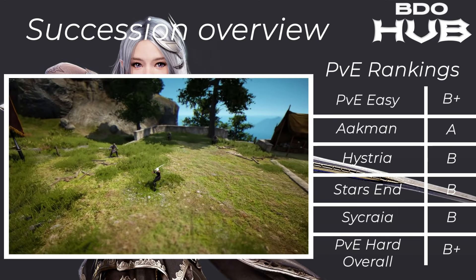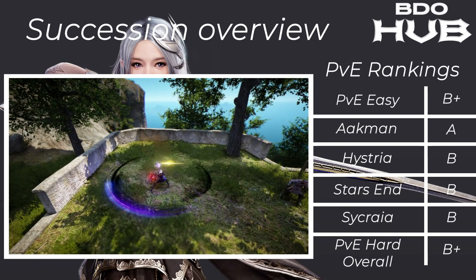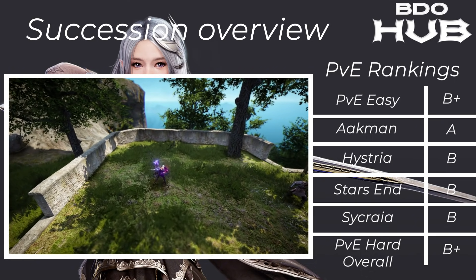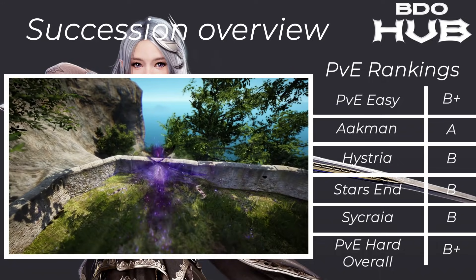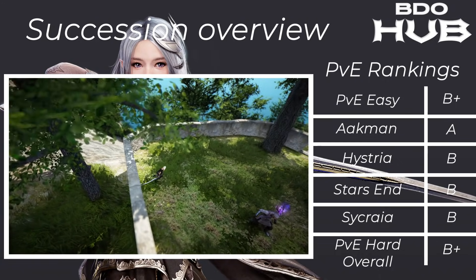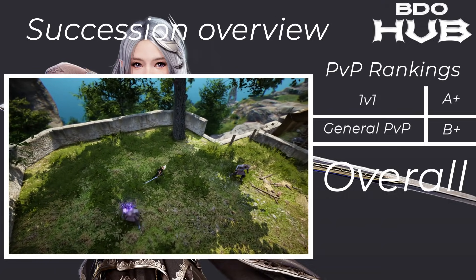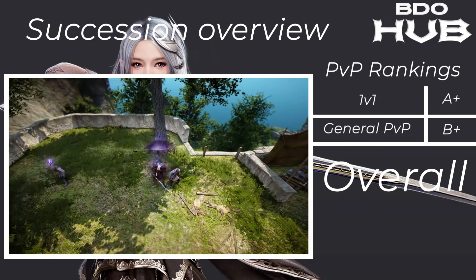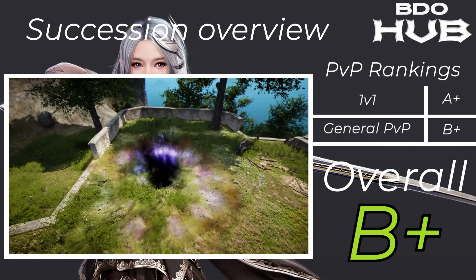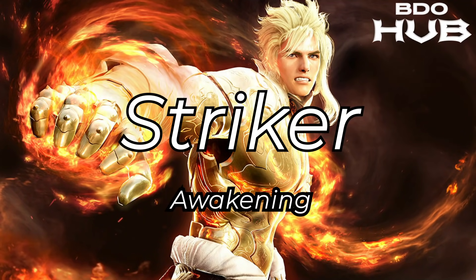The Succession Dark Knight has a slightly different story. For PvE easy a B+. Akman A, Hysteria B, Starzen B, Sycraia B, PvE hard overall B+. Not too bad for grinding. For PvP it's a very solid A+ — it can be quite hard to catch. In general PvP a B+, so overall PvE and PvP: B+. Not too shabby.